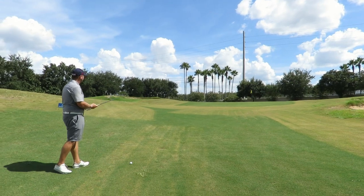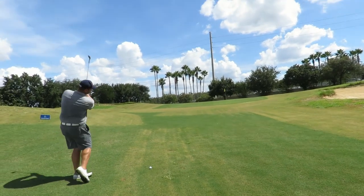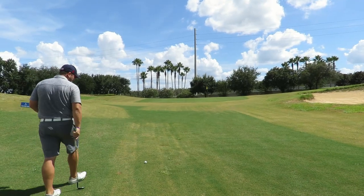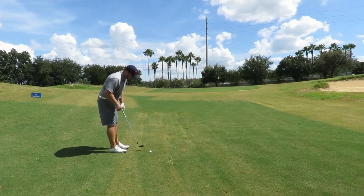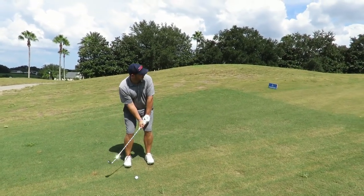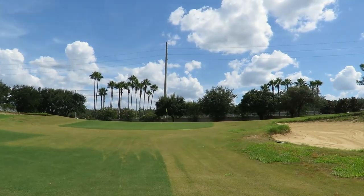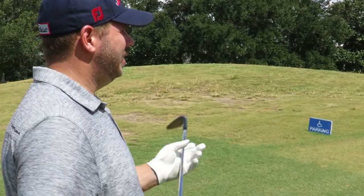Kyle made a great out after that driver — he's got about 40 yards uphill to the flag. Neil suggests a low skipper, played back in the stance with hands ahead. Casey sets up with hands forward and executes the shot nicely. Neil praises the technique: 'I like the hands placed forward — great job.'